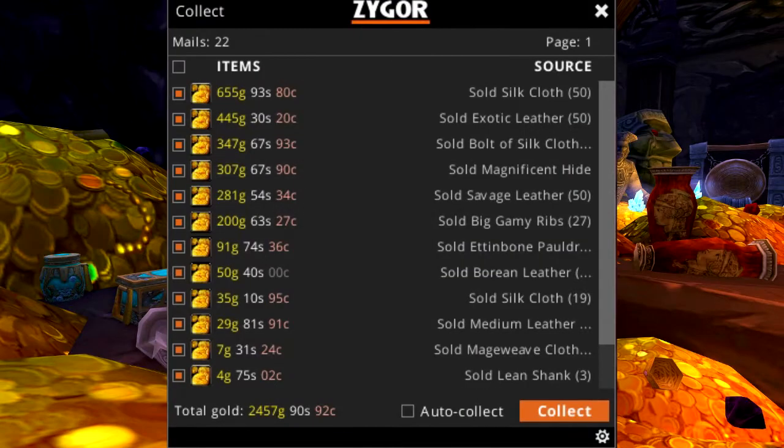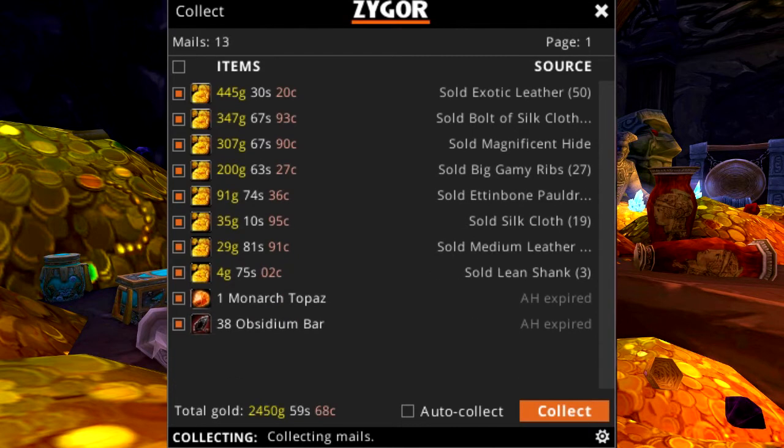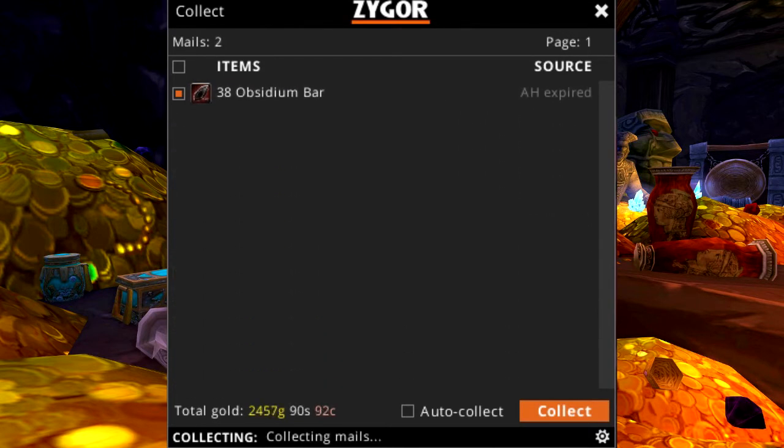Once you've started selling items, your mailbox will be overflowing with gold and purchased items to collect. Our mail tools make this process quick and easy, allowing you to automatically retrieve all of the items in your mailbox with a single click.